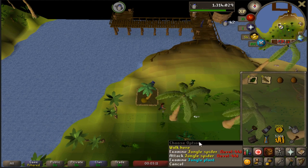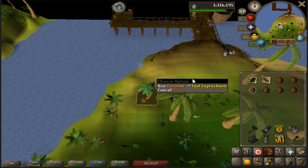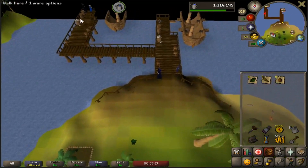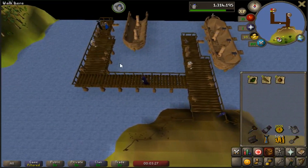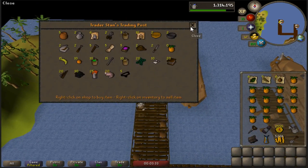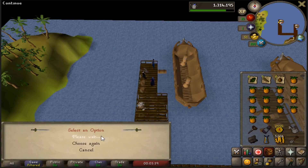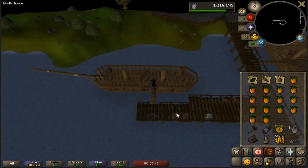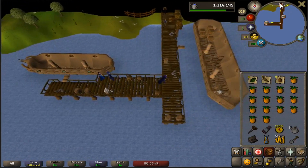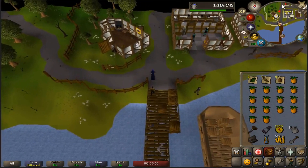Once you make it to the Brimhaven palm tree, make sure those jungle spiders are not close enough to attack you. You should get six coconuts per palm tree each run - just note them on the tool leprechaun. Then run up to the charter workers and buy 15 pineapples, then charter over to Catherby. If the trader is out of pineapples in Brimhaven, charter to Catherby and try to trade them there - it's a completely separate stock, so they could have 15. If not, you'll have to hop worlds.